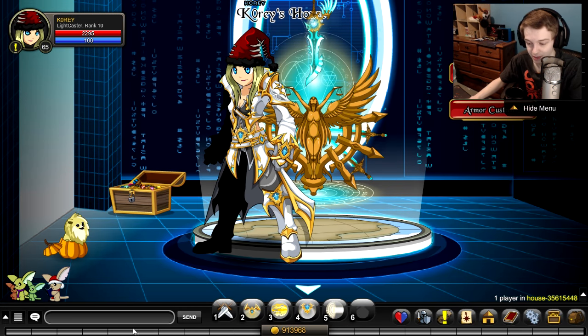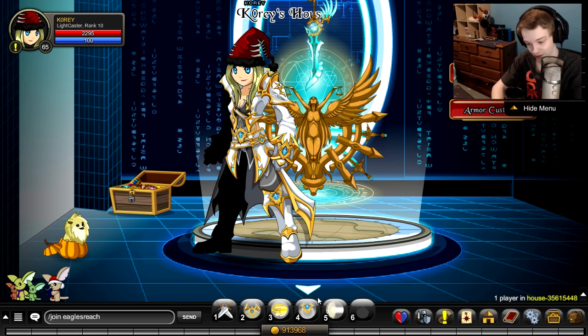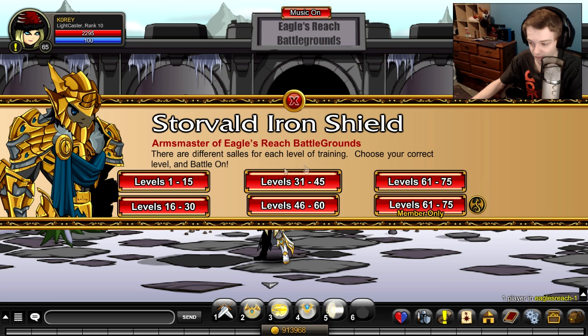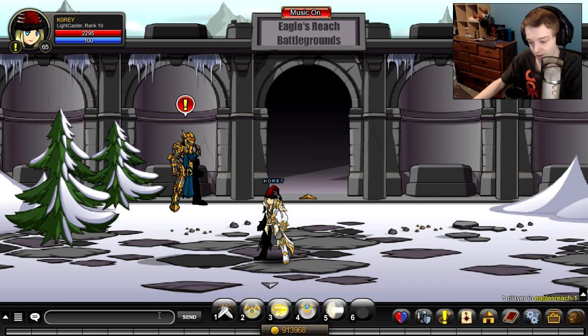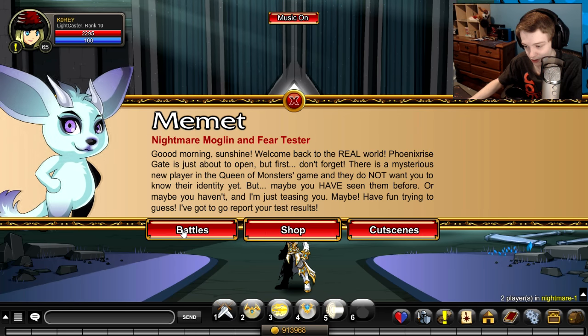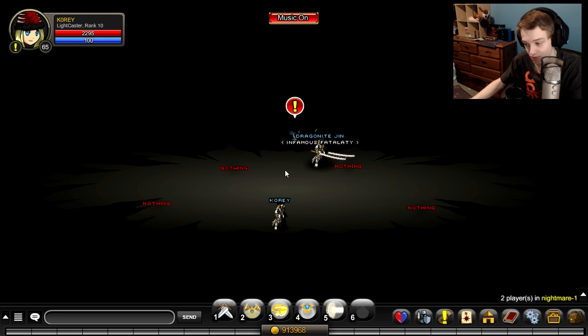After you have the class, you want to rank it up. The best place to rank up the class if you're a non-member is to join Eagles Reach and pick your level-appropriate area. If you're level 35 go there, if you're 65 go there. If you're a member, I'd highly recommend going to join Nightmare. Once you're there, go to Battles of Loneliness — these guys are level 99 and only have 4k health, so it's a very good place to farm class points.